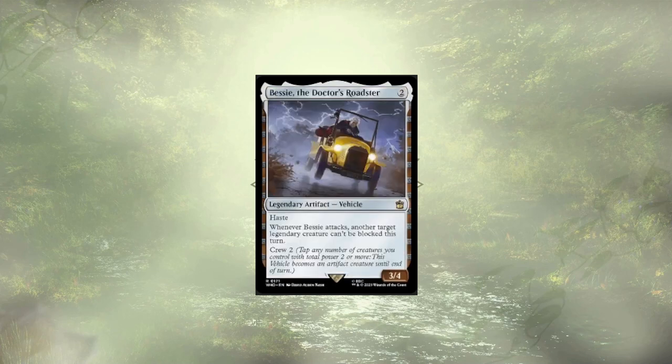Bessie, the Doctor's Road Service, is up next. It feels like we're committing a few too many resources to make a single creature unblockable. Sure, our Doctor is a 4/4, but we don't really have a ton of ways of buffing them specifically. There are a few other creatures who could pack an unblockable punch, but it's not really the direction we're trying to go. The War Doctor might find better use for this Roadster.